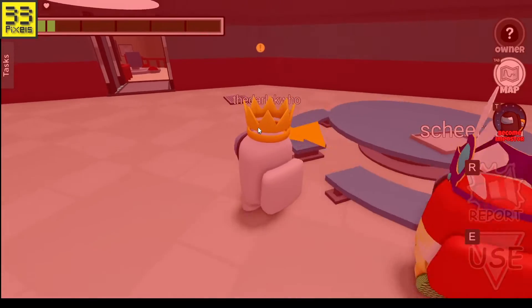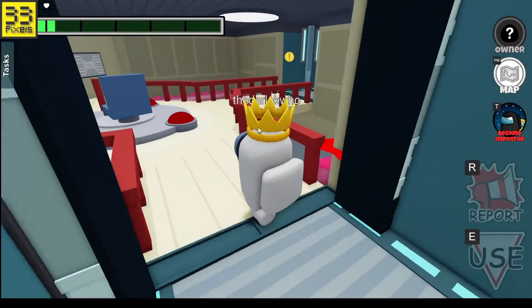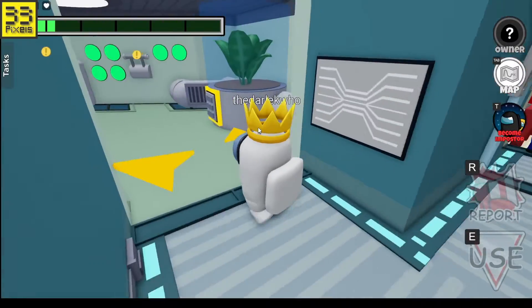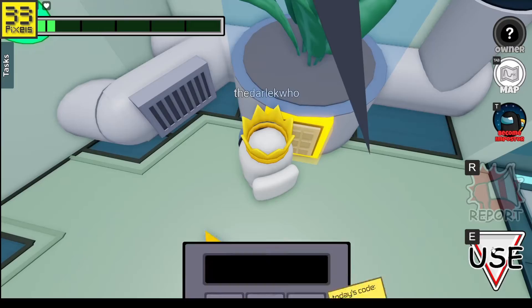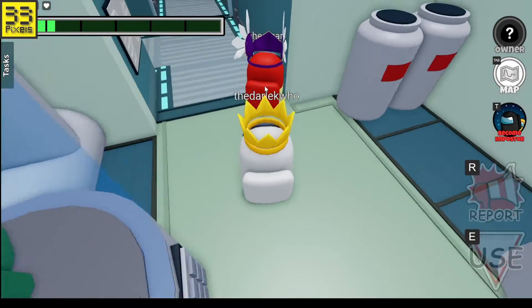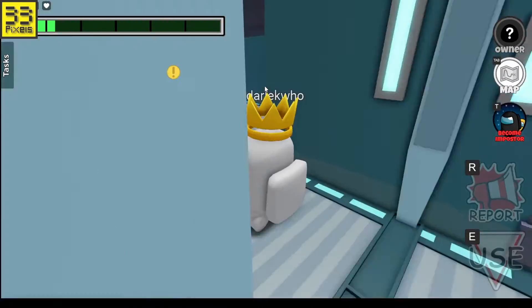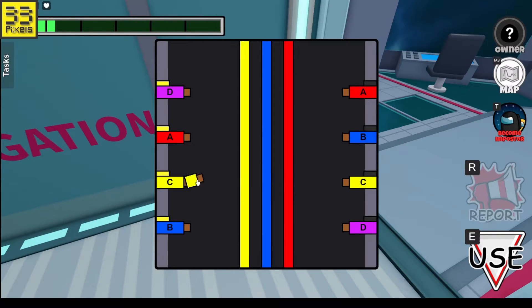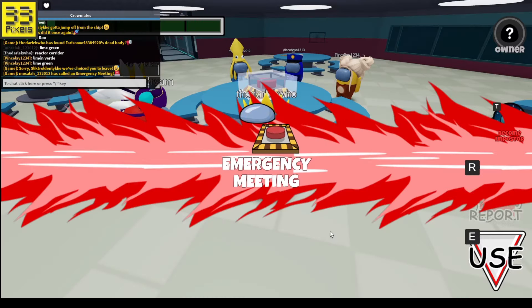Right, we need to do this quickly - we need to repair the oxygens. Let's go go go! Here's one, let's do it. Today's passcode is 2, 3, 4, 3, and 9. I've done it! Okay, let's keep going. Oh, here's one of my tasks - let me do this.